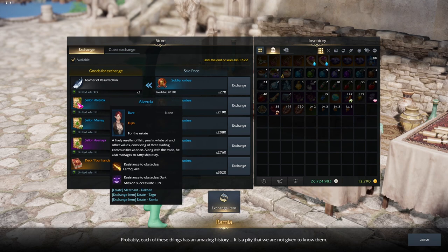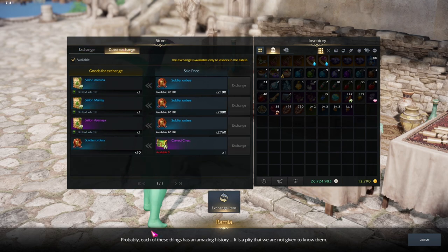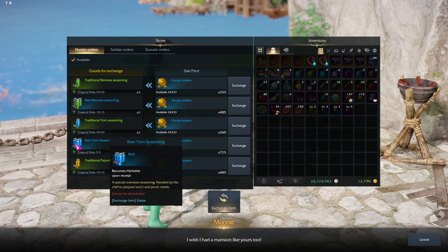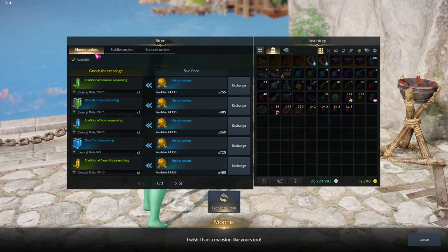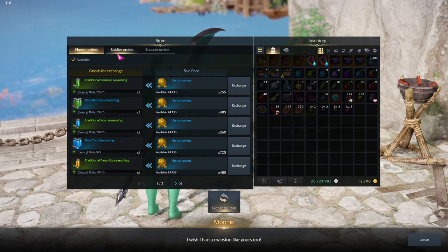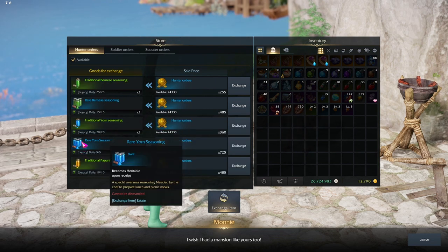And there is also a guest exchange. This isn't for you — this is for people who visit your estate. Just by the other side of the stairs, one NPC here can trade hunter orders, soldier orders, and scouter orders. All of these orders are received from headquarters. You can trade them for different things like seasonings with the hunter orders. You can also trade different orders into other orders, like hunter orders into soldier orders. The ratio isn't one for one, so do be mindful of that.